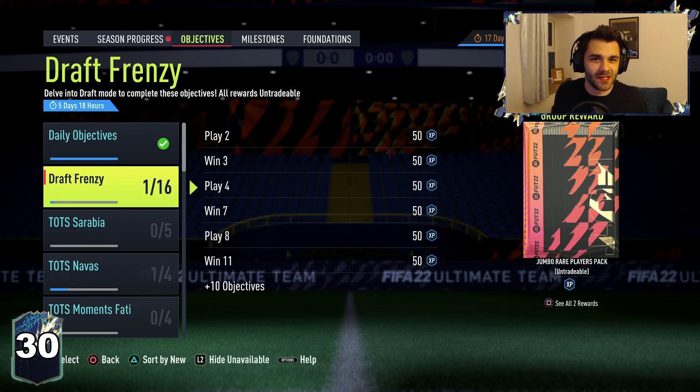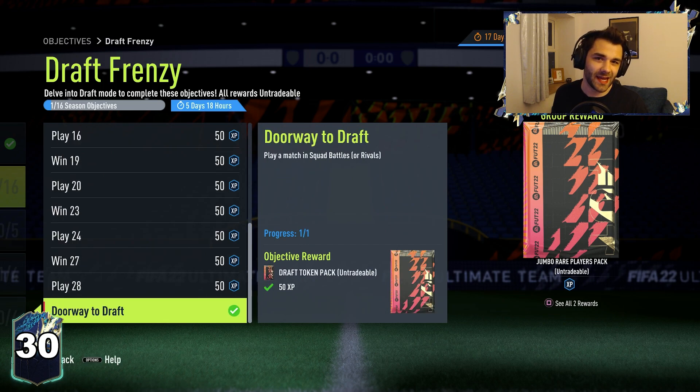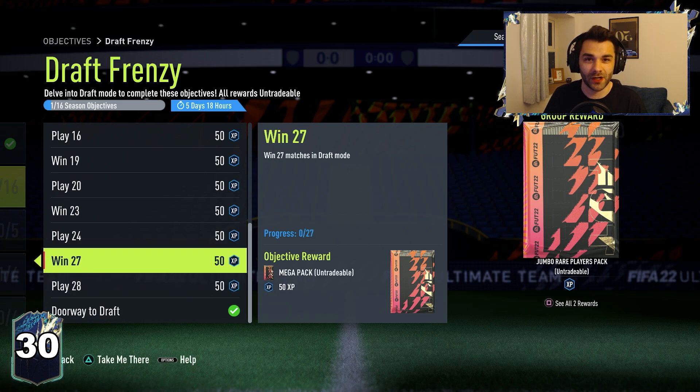EA have released Draft Frenzy. This is a massive objective that's only here for another six days — it had seven days when it was released yesterday. You need to play 28 games in draft and win 27 in order to get all of these packs, and these packs are definitely worth paying for.